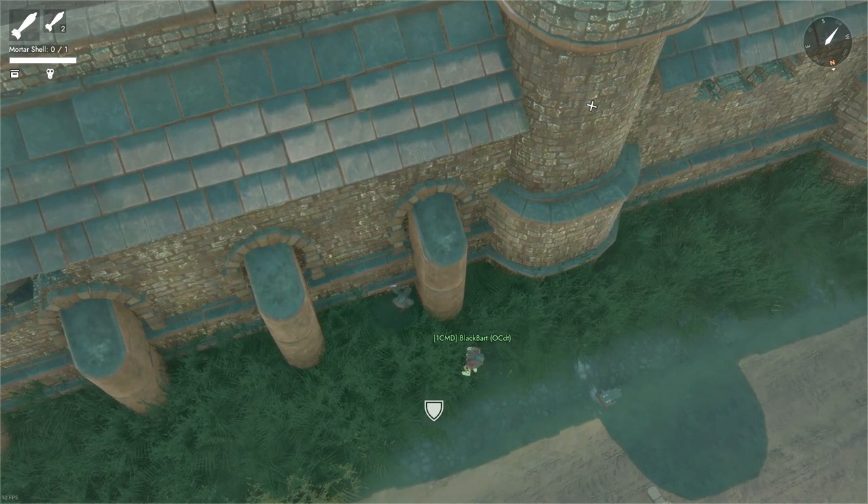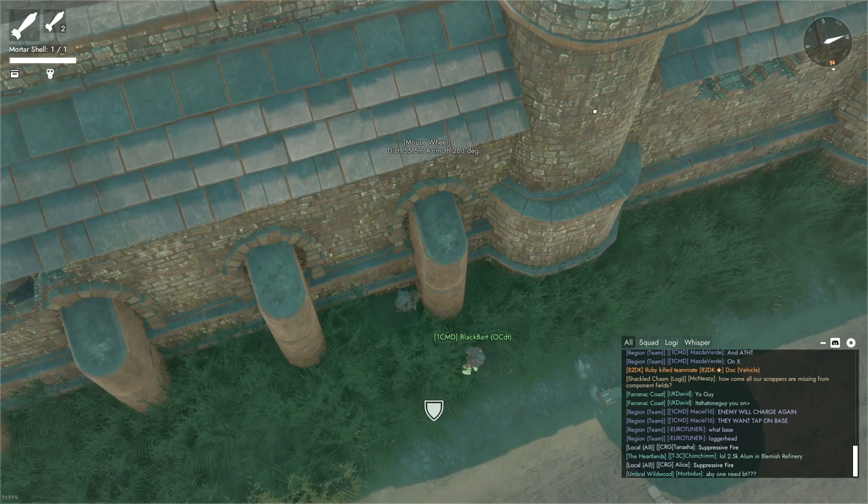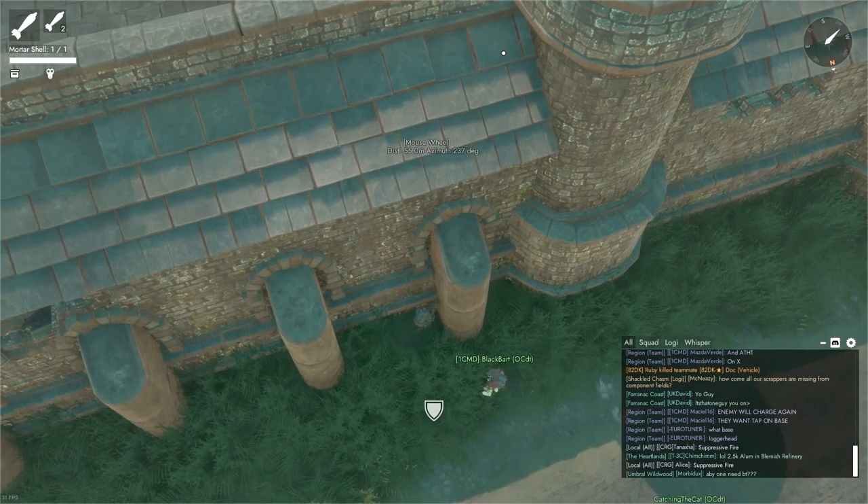Foxholes, emplacements, tier one encampments, garrison houses, or town halls can all be great targets when you're first starting out, especially if they are causing difficulty for your teammates.